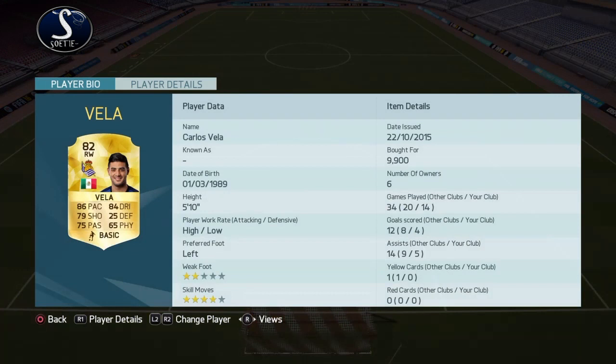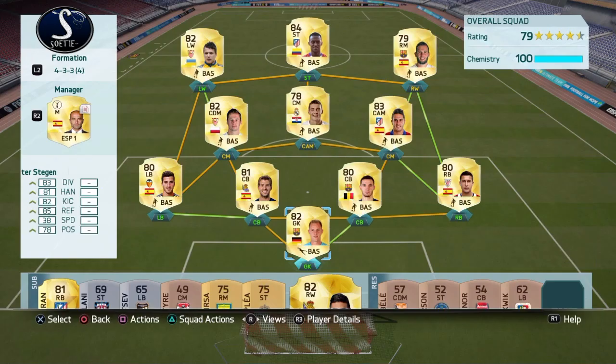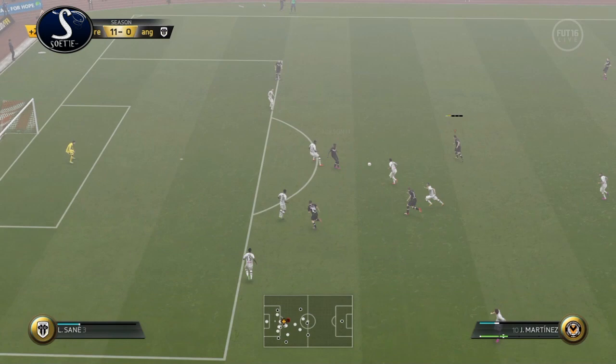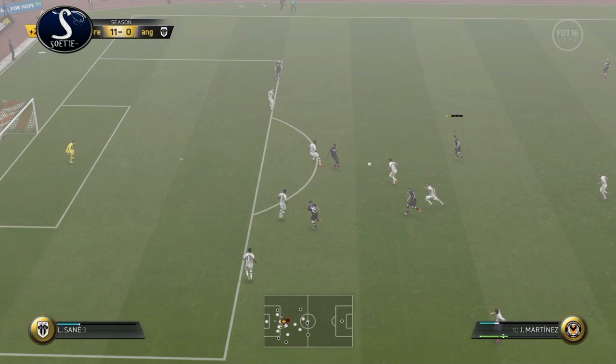On the bench I've got Vela — the other cards are just what I had when I started; I didn't buy any players for the bench yet. I bought Vidal when Vela was injured, and then I won 12-0, so I can't put Vidal out of the squad. But that is my cheap and overpowered squad, guys. Make sure to leave a like if you enjoyed, subscribe to my channel if you haven't yet. My name is Suti — see you next time.